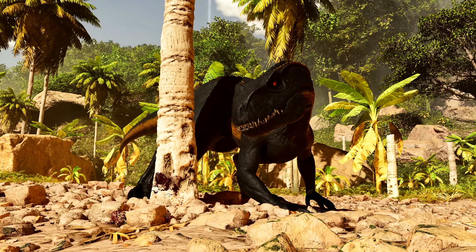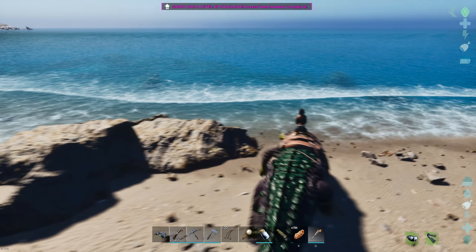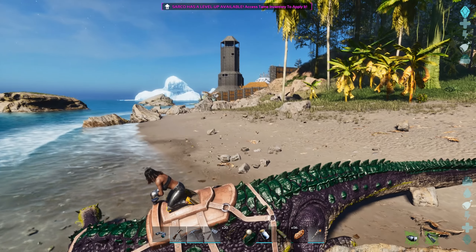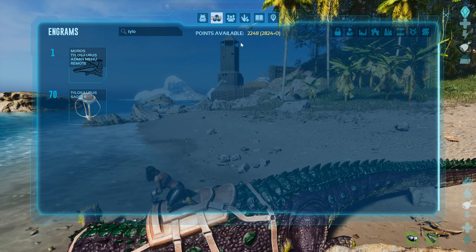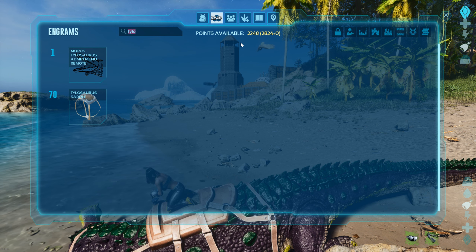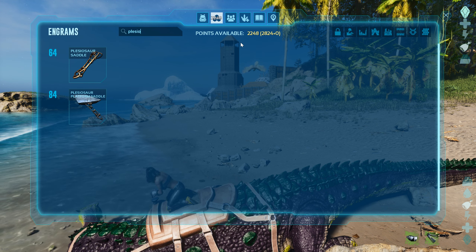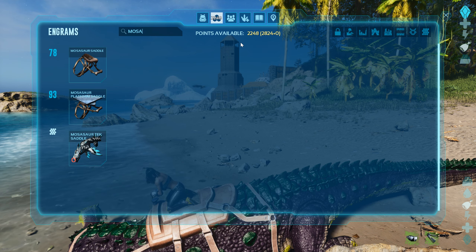Something I still haven't tried myself yet and I really should. The Tinosaurus does not have a dossier, however the description reads that it's supposed to be a fast and agile tame that utilises Venoms. Checking the saddle requirement, the Tinosaurus saddle is unlocked at level 70, as opposed to the Plesiosaur at level 64 and the Mosasaur at level 78 — so definitely an in-betweener between the two.